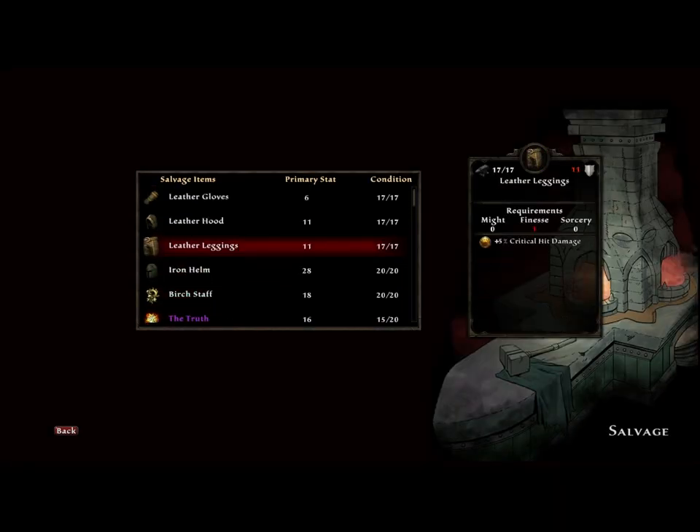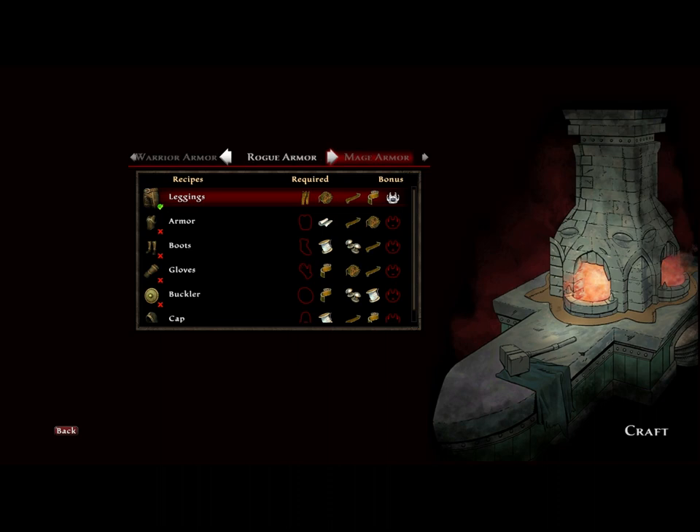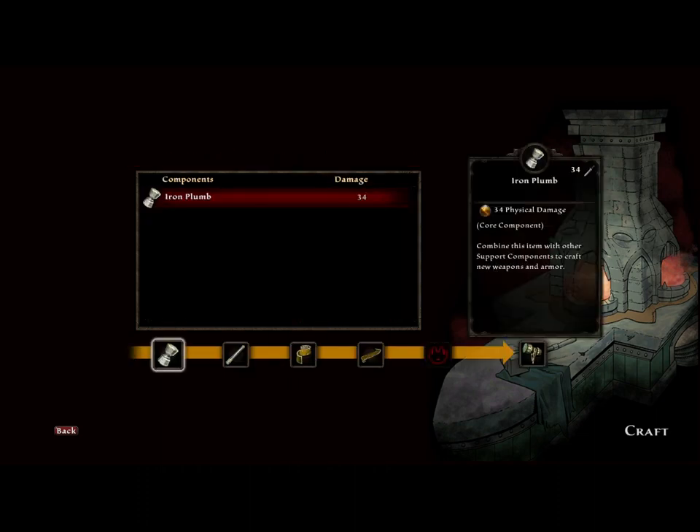So once you salvage your items, you'll be able to then craft your items. Once we're at the crafting screen, you'll get a list of items that you are able to craft. The ones with the green check mark means you have all the components necessary to make that item. And it goes through the mage, rogue, warrior, and weapons. So I like hammers, so let's start with the hammer and we'll show you guys.